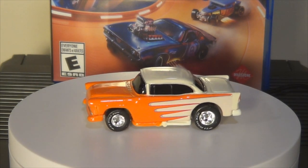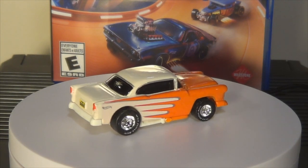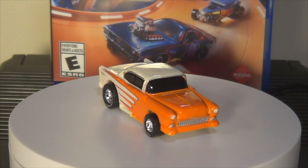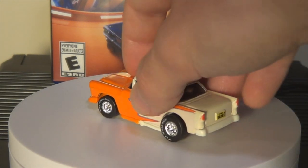It's detailed — you've got the headlights and the grille. Got the awesome Real Riders with 'Final Run' on the tire. 'Bad 55' on the license plate there — it's a little decal. Final Run logo on the back window. Love that paint scheme with the stripes and everything. Super cool car — love that one.